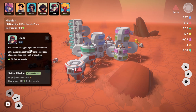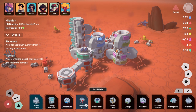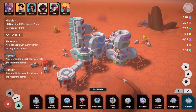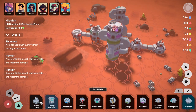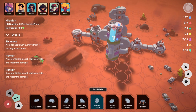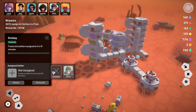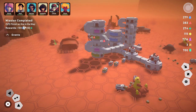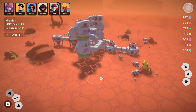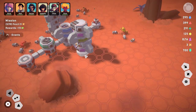All settlers are assigned to pods. What's happening with Chloe — she has a chance to trigger positive events twice when assigned. A settler has fallen ill — I need to move them to a sick bay. I don't have one yet, so let's build a sick bay, place it here, connect it, and assign Chloe to heal.